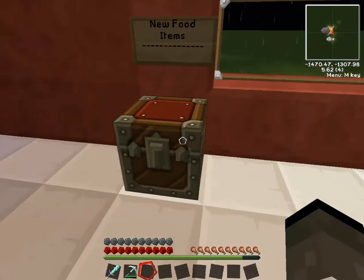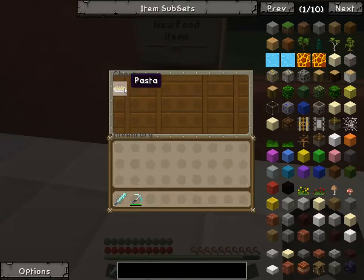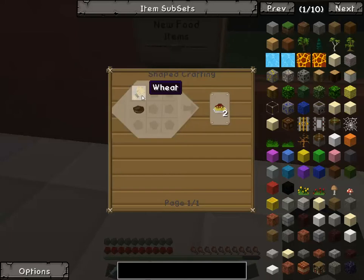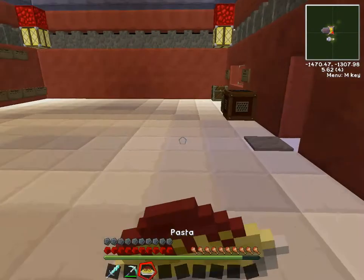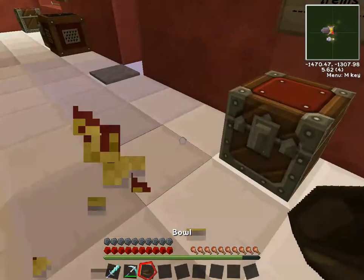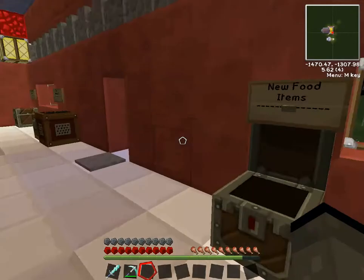New food items — there is actually a new food item: pasta. Obviously, creepypasta, so we've got that. The recipe is just one wheat and a bowl, and that gives you two. We'll eat that up and then we just have a bowl at the end.